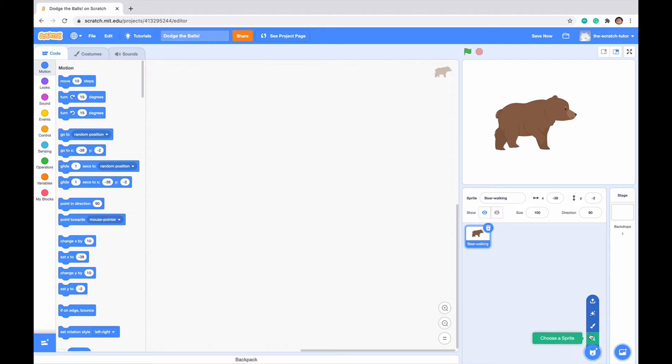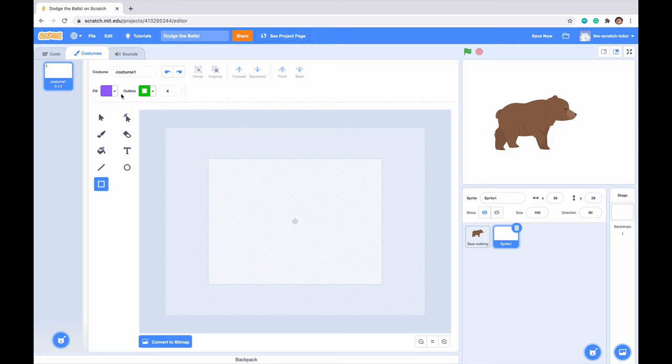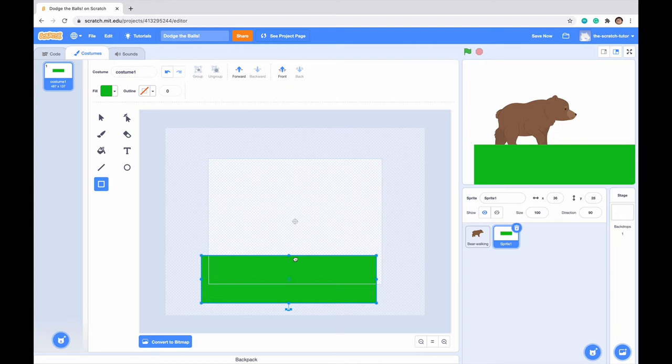Next, let's make ourselves the floor. Go to choose a character and click paint. I'm going to select the rectangle tool and get rid of the outline. Let's go to fill, choose green, select the shade we like, and draw the rectangle like so.